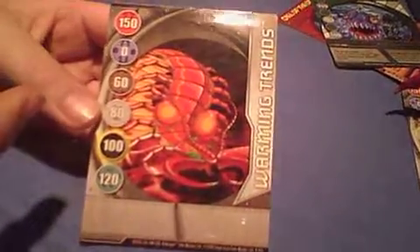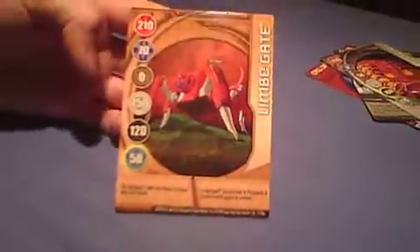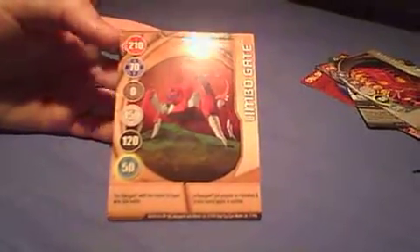And this is Warming Trends — 150 Pyrus. Not much to tell about that card. Limbo Gate — 210 Pyrus, and lowest printed G-Power Bakugan wins. Really good card. Flame Portal — 110 Pyrus. As you can see, I'm naming all these Pyrus ones because of my Pyrus Naga. No effect there.